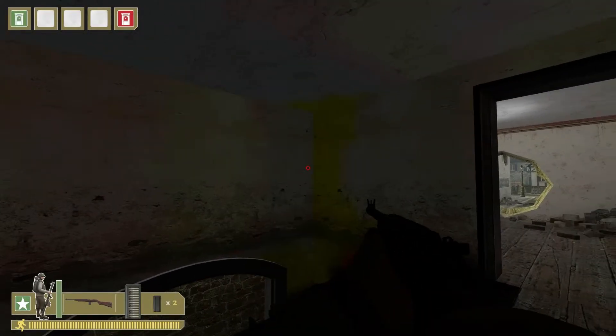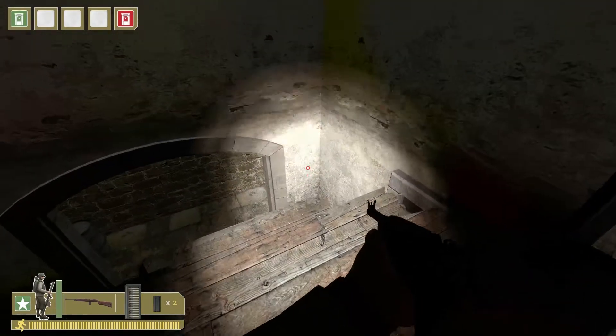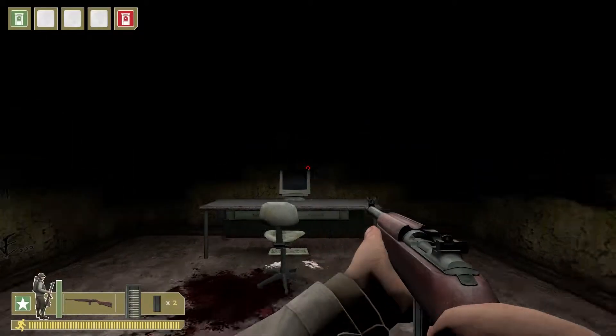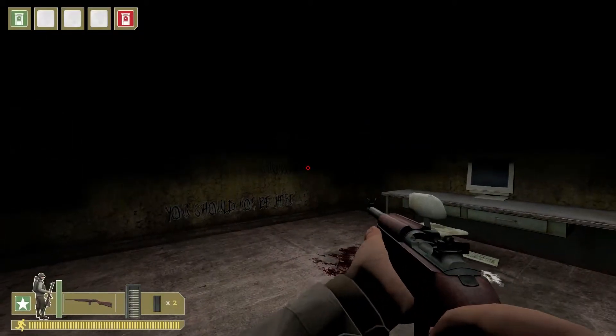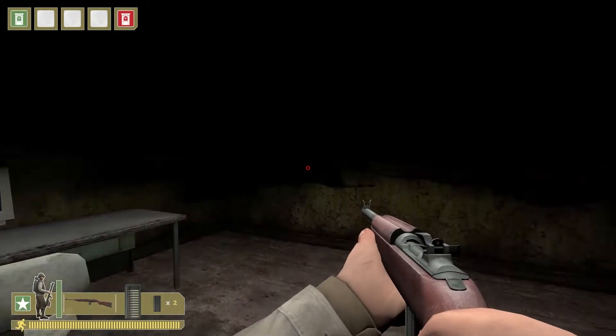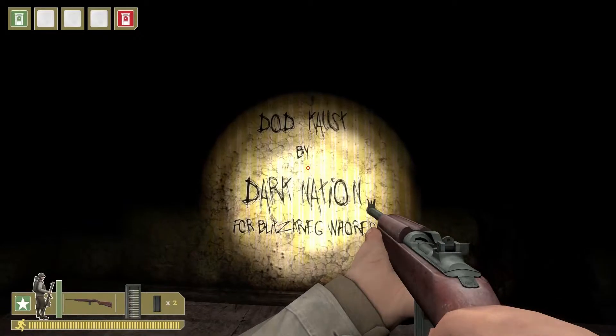What you need to do is jump over the broken area of the floor, and it teleports you into this dark secret room with demonic voices and messages from the author of the map.